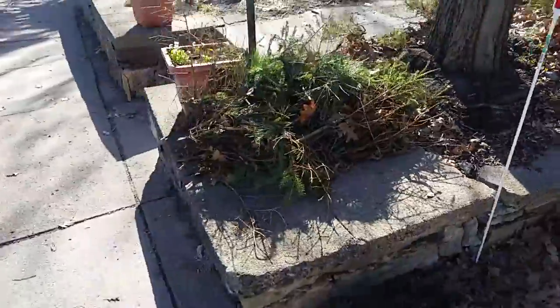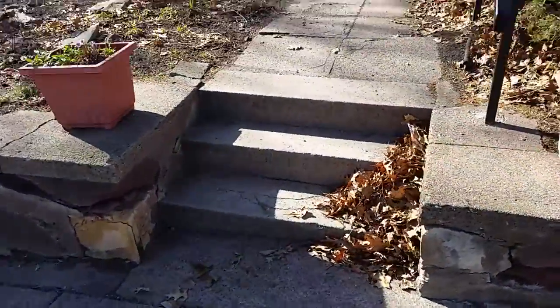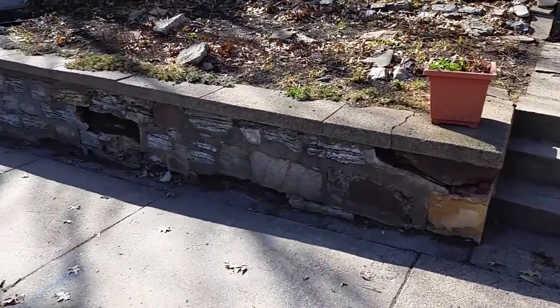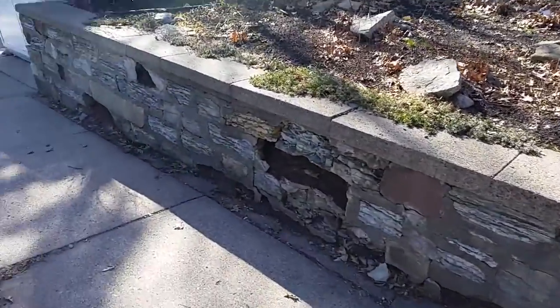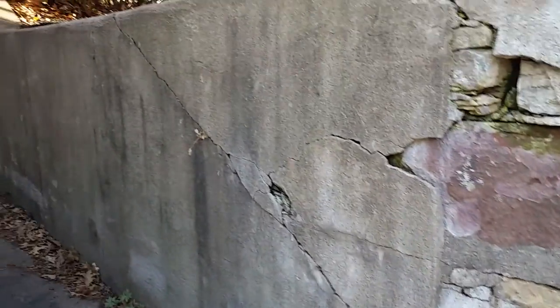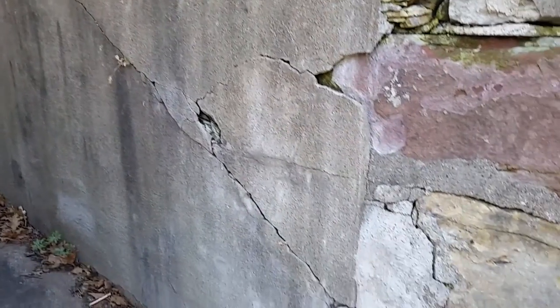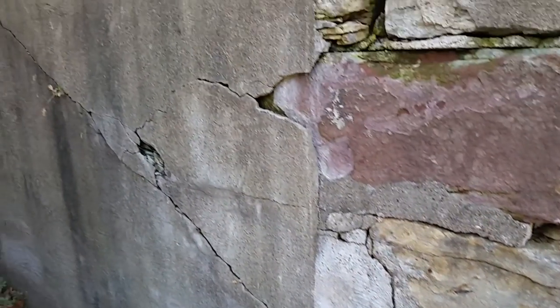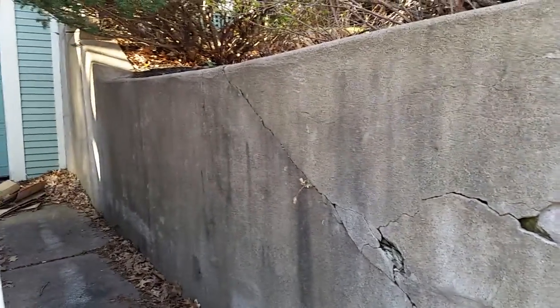Coming across like this, and then around the corner here, you can see where the cement has cracked and it's making its way up. This looks like where the original pour was before it was skim coated. We could take it off at that angle and then lay stones basically on top of this wall to create the return, so we don't have to replace this whole wall back here.